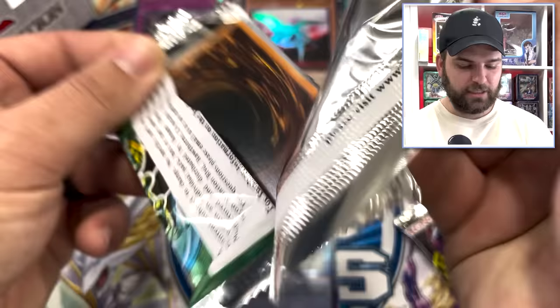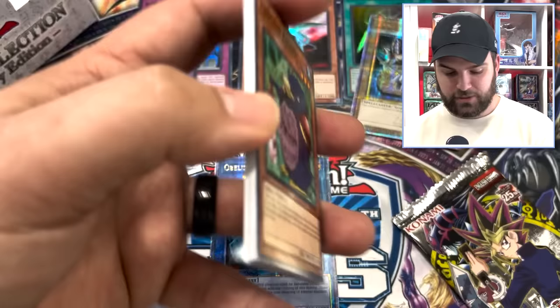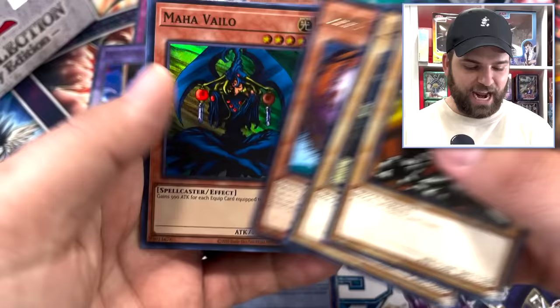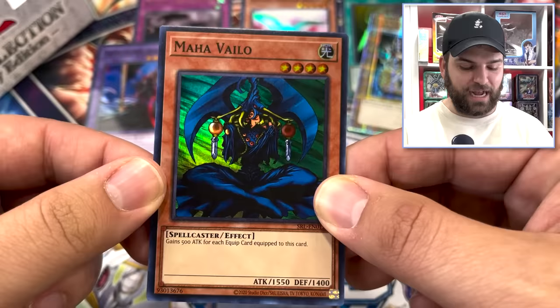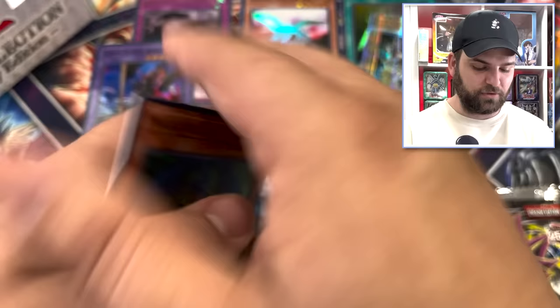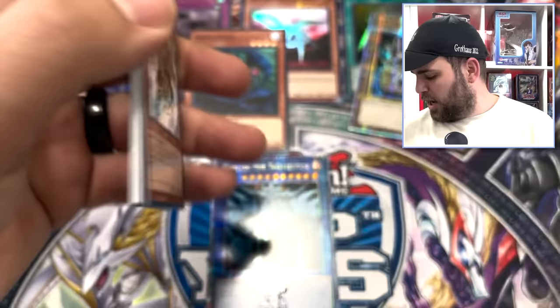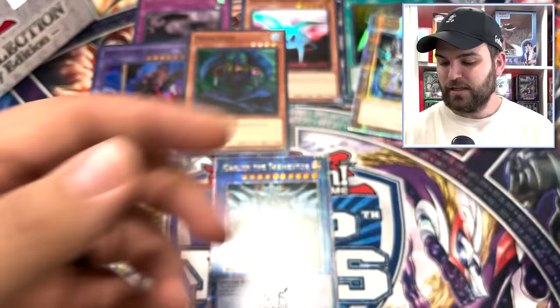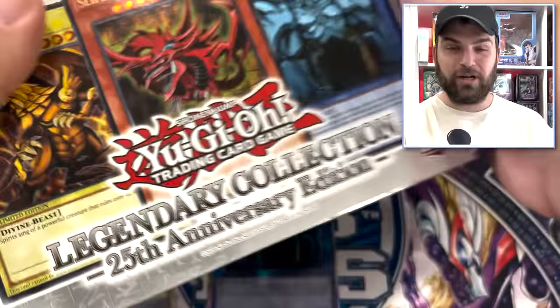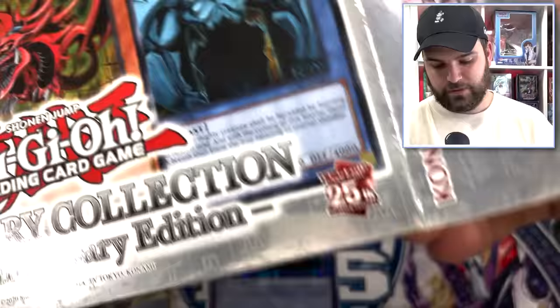Next we have Spell Ruler — going straight into it. We got Penguin Knight, Ryuran, Stone Ogre Grotto, Labyrinth Wall, Giant Germ, and Mahabelo. Getting some love from these packs — last three packs are on fire. Mahabelo after a super rare Dark Flare Knight is actually insane — two foils in a row. Then for IOC, the final pack: Balloon Lizard, Jade Insect, Pickle Fairy's back, and Manju. Not bad, we'll take it.